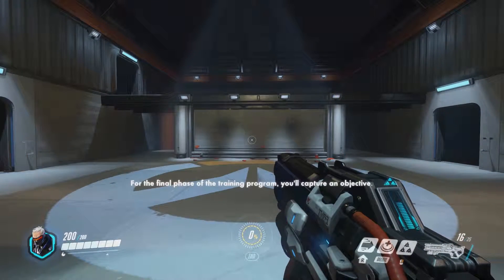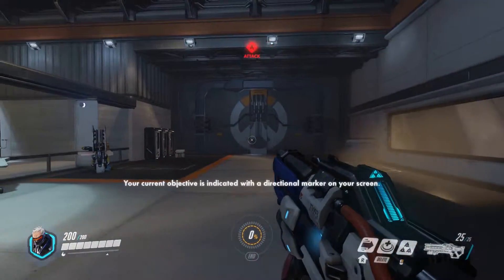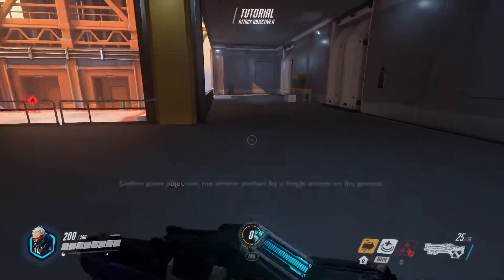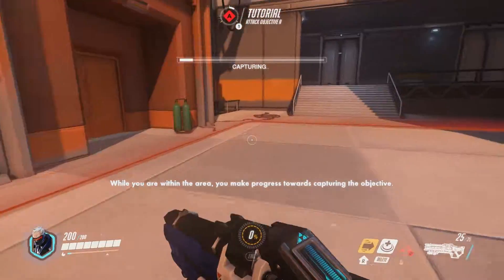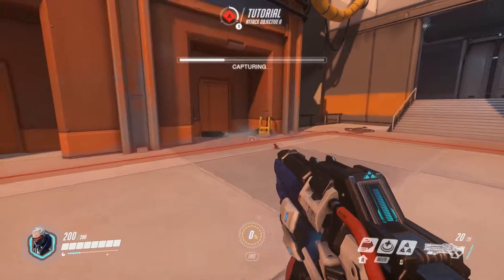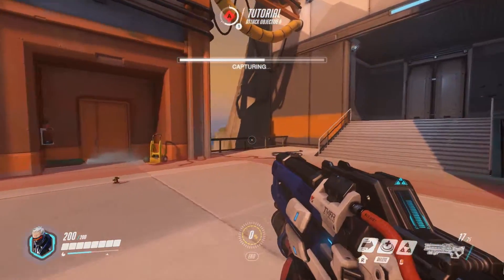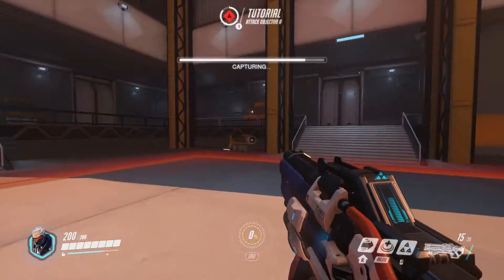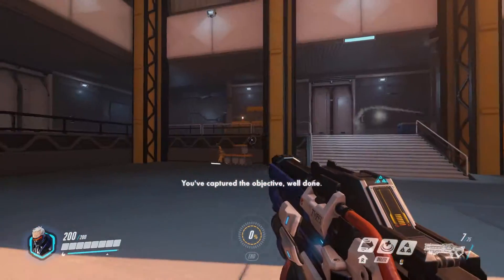For the final phase of the training program, you'll capture an objective. Your current objective is indicated with a directional marker on your screen. Control point objectives are clearly marked. While you are within the area, you make progress towards capturing the objective. Current capture progress is displayed on your screen. If there are enemies in the area with you, capture progress is paused. You've captured the objective. Well done.